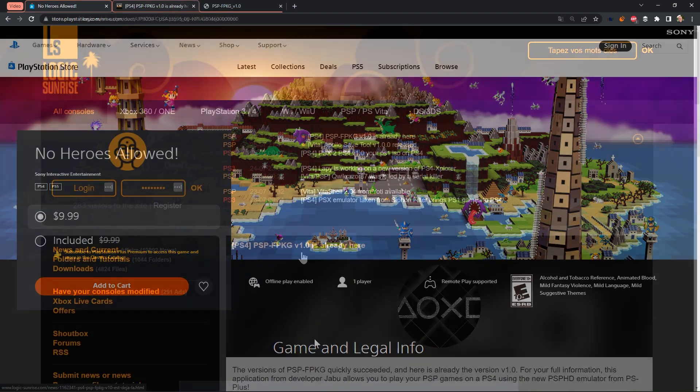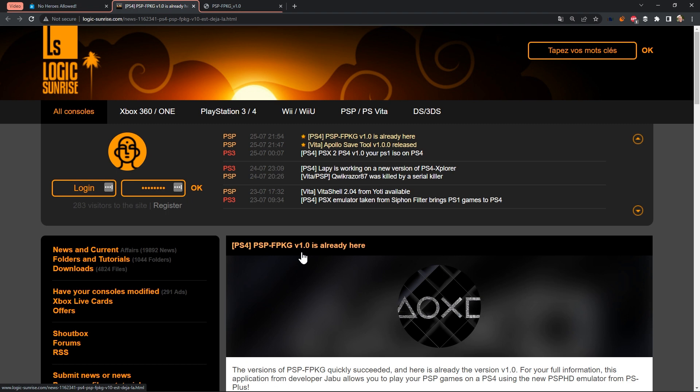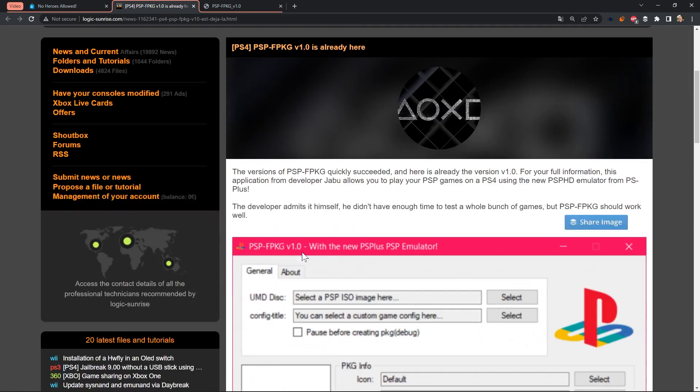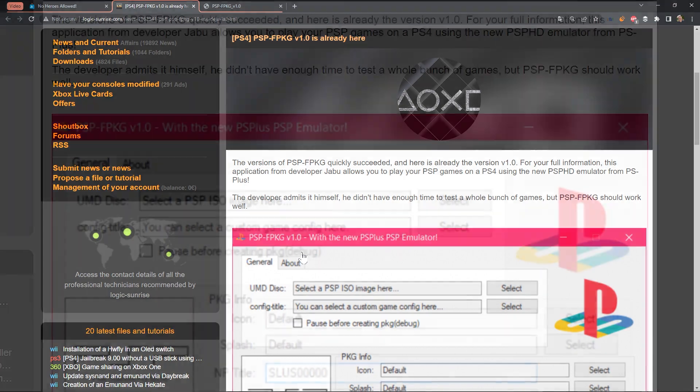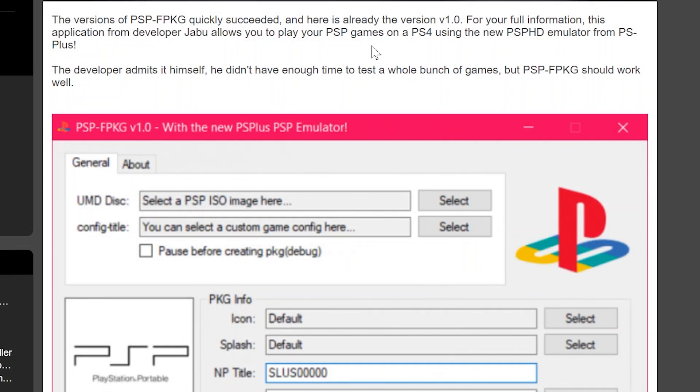So let's take a look at the release. Just a few days ago, over on Logic Sunrise, a post came out called PSP FPKG version 1.0 is available. It says this application from developer Jabu allows you to play your PSP games on a PS4 using the new PSP HD emulator from the PS Plus subscription service. The developer admits he didn't have enough time to test it on a whole bunch of games, but it should work well.